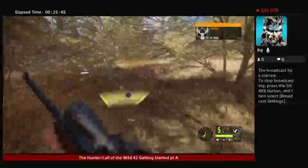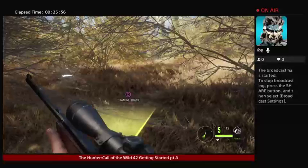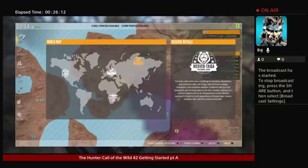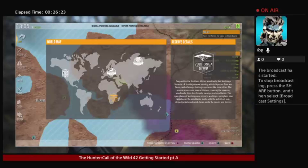Now if you want to switch maps, I'll go ahead and show you how to get that started. This is just for getting started for beginners. If you want to switch, press options and it'll highlight the map — hit X once, then hit square, and it'll let you go by pushing the D-pad to Hirschfelden or Medvitaga if you bought the DLC. Medvitaga is a DLC and so is Verhonga. With the actual base game you get Layton Lake and Hirschfelden.